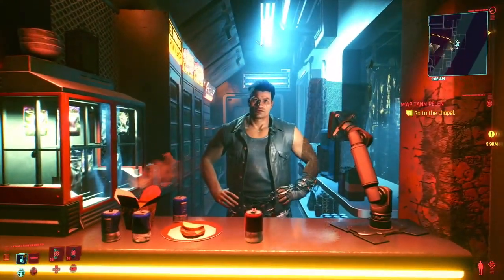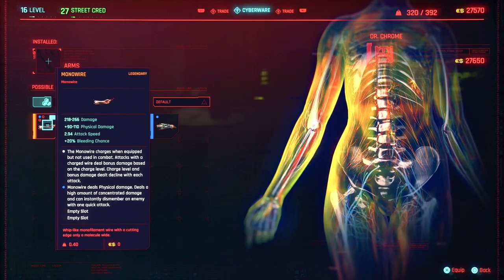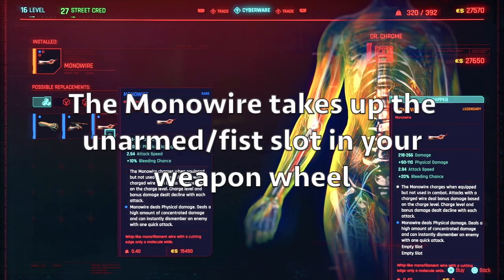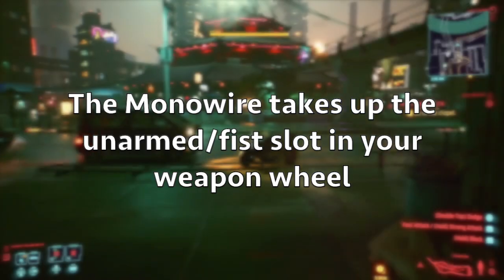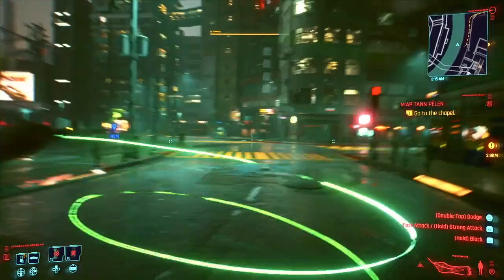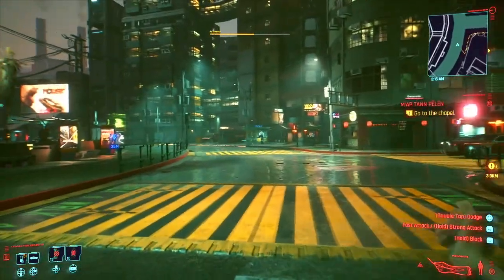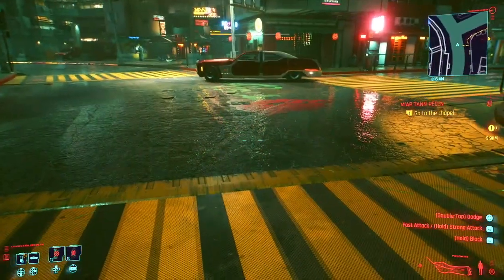Once you go up to the ripper doc and open his menu where you can change your cyberware upgrades, go to Arms and you're going to see the legendary monowire in your inventory. You can equip it completely free. You can also see there's a rare monowire you can buy from him for fifteen thousand dollars, which is honestly a complete ripoff when you can just drive down the street to get a legendary one for free.